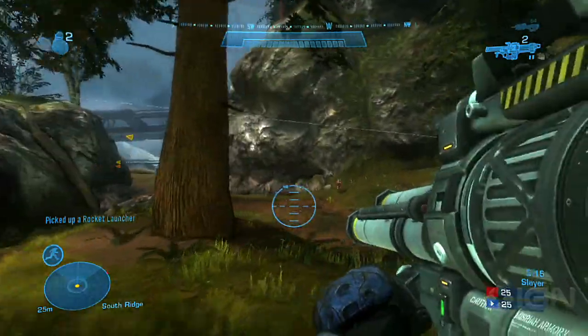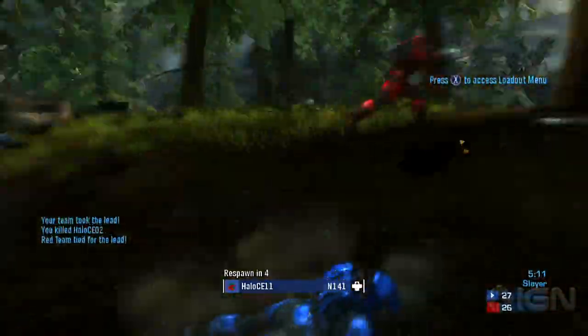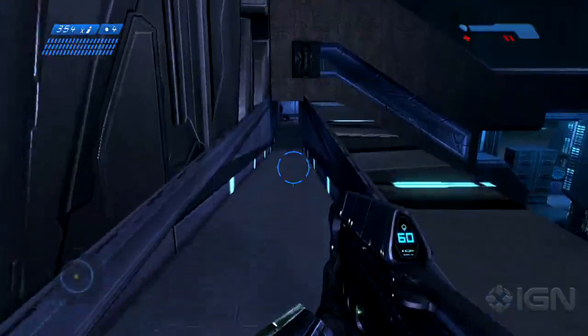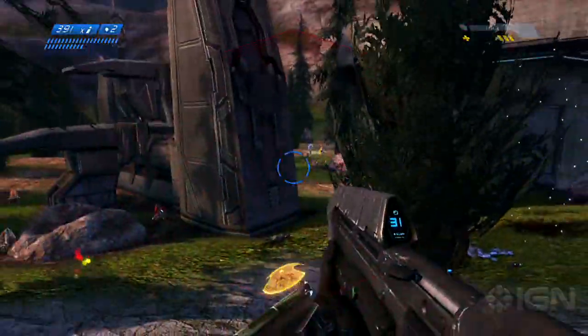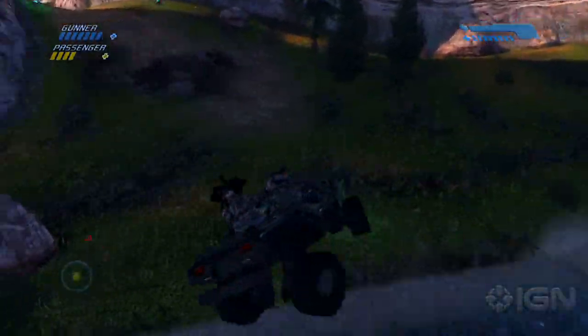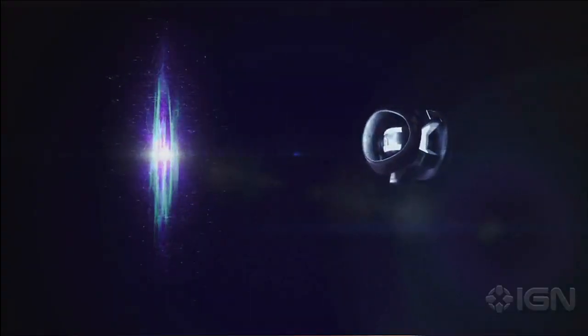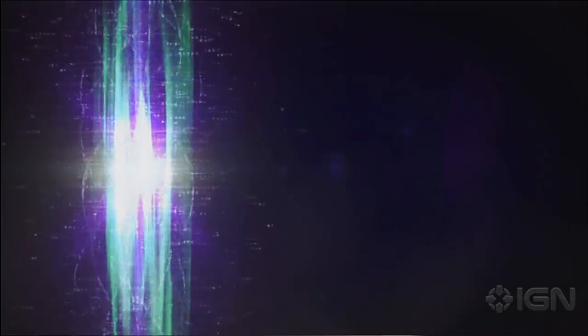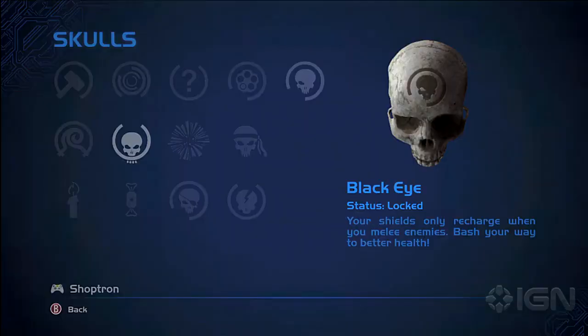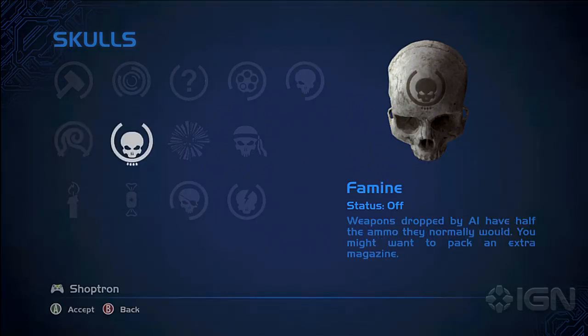Halo Anniversary leaves the overall experience almost exactly as you remember it, for better or for worse. As Master Chief, you'll shoot, jump, and grenade your way through hordes of alien enemies, occasionally employing the use of vehicles in your voyage to solve the mystery of Halo. There are a few tweaks here and there — hidden terminals, for example, have been changed into short animated clips instead of lines of text, and skulls hidden around the map can be used to pepper in some extra challenge for hardcore players.